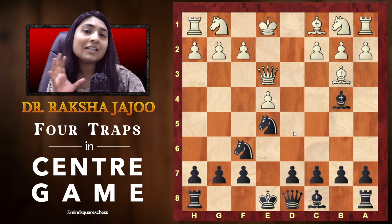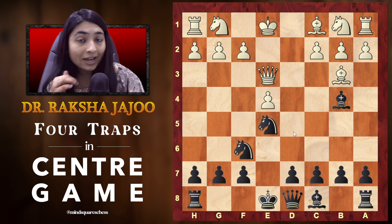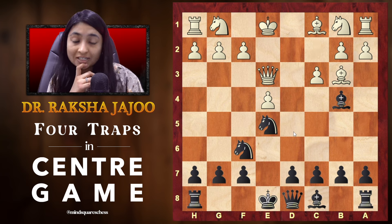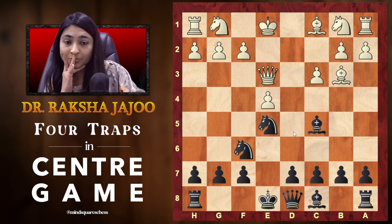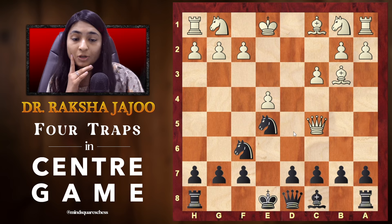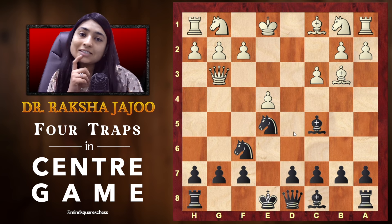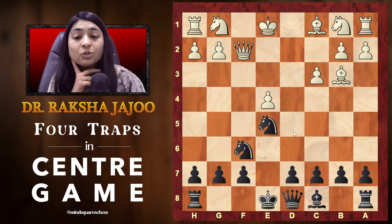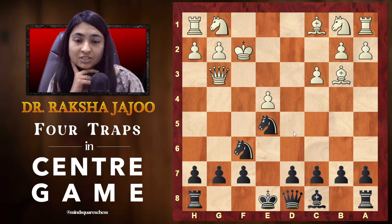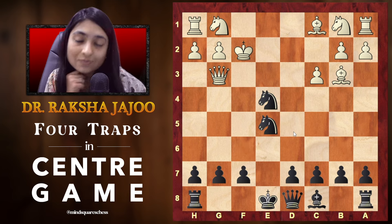If he blocks with the bishop, it is a completely equal position. But the most common move is to block with the pawn as it also gives an attack to the bishop. When he plays pawn to c3, that is a complete disaster because now you can go with your bishop to c5, giving it for free. If he captures the bishop, his queen is gone because knight to d3 comes with a fork. And if he defends the queen by going to the g3 square trying to attack your g7 square, then you can immediately sacrifice the bishop — play bishop to f2, giving a check and attacking the queen. If the queen captures it, knight to d3 forks the king and the queen. And if the king captures it, the other knight can join the party with knight to e4, forking the queen and the king.